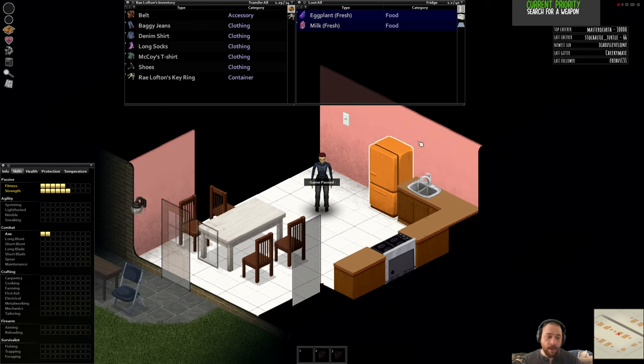Zombies are attracted by sight and sound. Smashing windows will attract zombies, and running in front of open windows lets them see you. If you want to be left alone, prevent them from seeing you by closing shutters. Found a skill book here—normally I'd collect skill books, but my advice to new players is don't weigh yourself down with things you won't use soon. I'll leave the skill book but take the red pen, which lets me start marking my map to note cleared buildings.